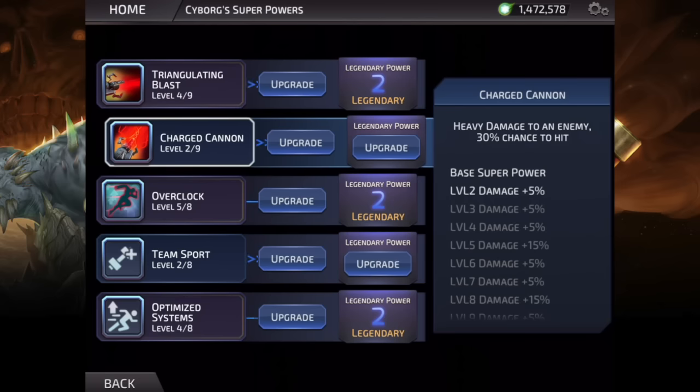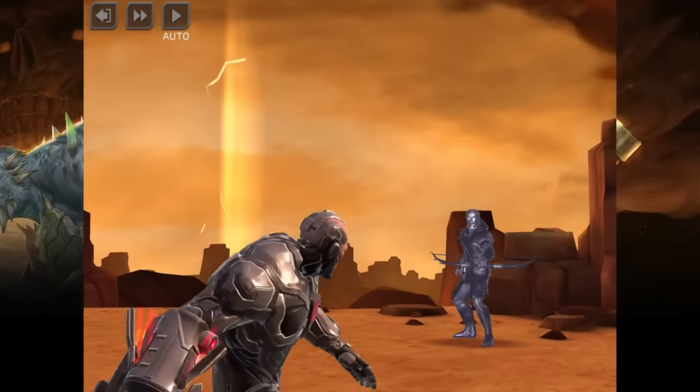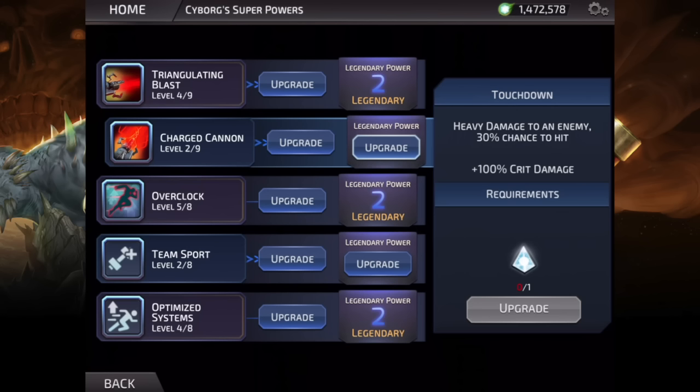Let's go into his second ability, because the first and second are very closely connected. This is Charge Cannon — his big finishing move. It has a 30% chance to hit, but if you use it after Triangulating Blast, it will hit for sure and kill whatever it hits, even if they are shielded. This is a ridiculously high damage ability. Anything that it hits is going to be dead in one hit, no question about it. When you take this ability to legendary, you get a plus 100% critical damage — this is definitely overkill. In my opinion, this is the last upgrade you should get, simply because this ability will kill whatever it hits. So having that plus 100% critical damage is overkill on top of the overkill already, but it's not a bad legendary upgrade by any means.